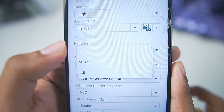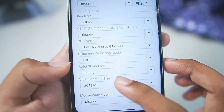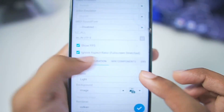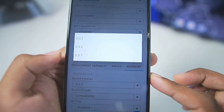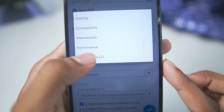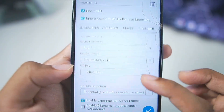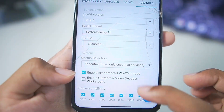Scroll down further — for Renderer, keep it as Vulkan. If games don't boot or show a black screen, you can set it to GL Renderer, but for today we'll go with Vulkan. Set Video Memory Size to 4096 MB. In Advanced Settings, the Box64 version defaults to 0.3.7 — make sure to choose the Performance preset we just created. Startup selection should be set to Essential.